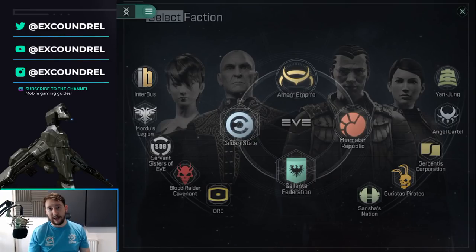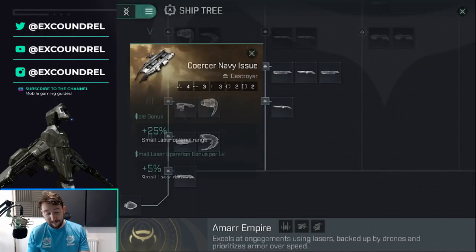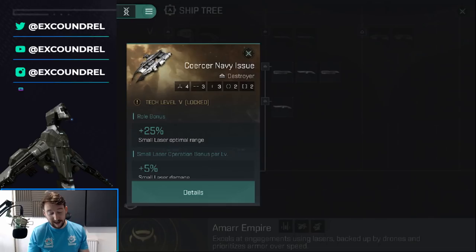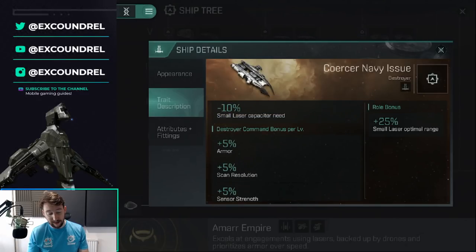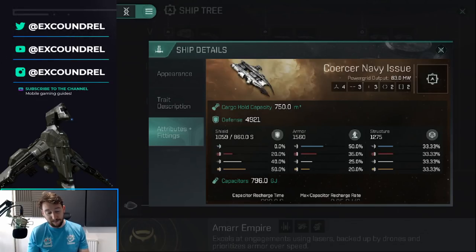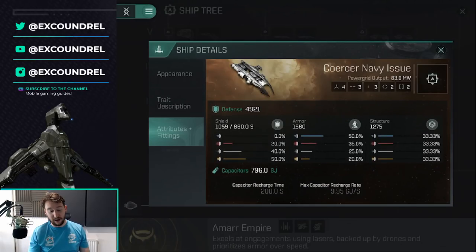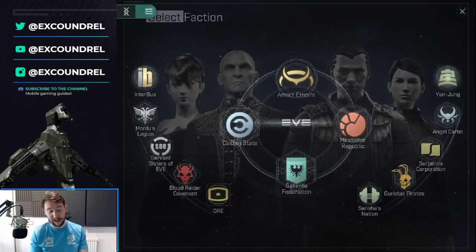All of the individual factions have their own strengths and weaknesses. Looking at Amarr — for example the Coercer Navy Issue — its trait descriptions show small laser and armor bonuses. Amarr ships are tailored towards laser weapons, drones, and armor tanking. If you want to play armor, drones, and lasers as a combo, focus on Amarr ships and those skills. For Caldari — the Caracal — you get medium missile torpedo velocity bonuses, and shields make up the biggest defense number, so shield tanking is the Caracal's strength.